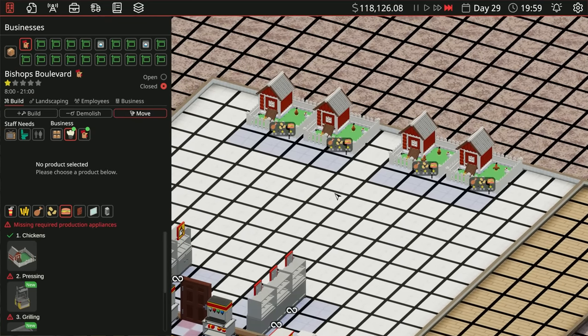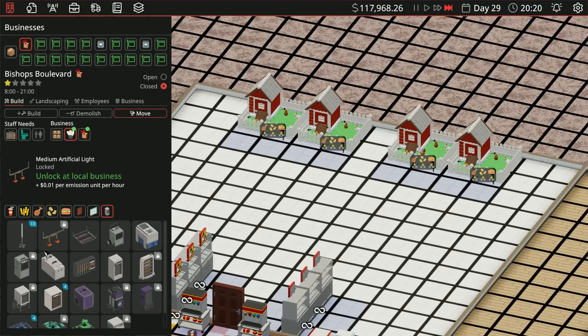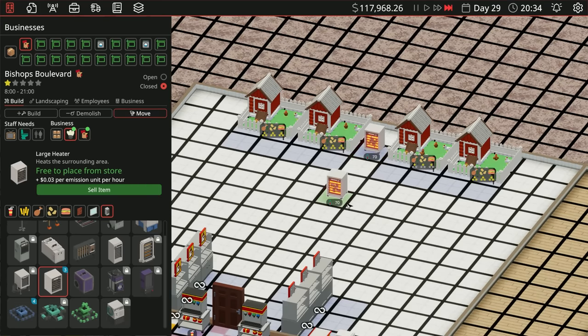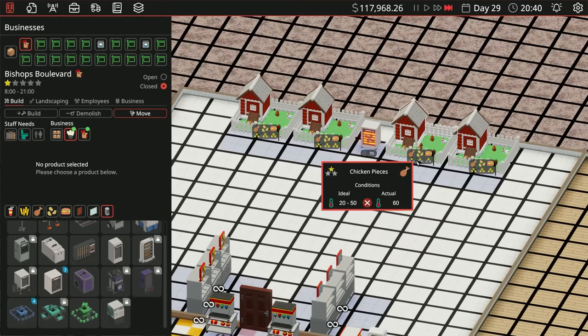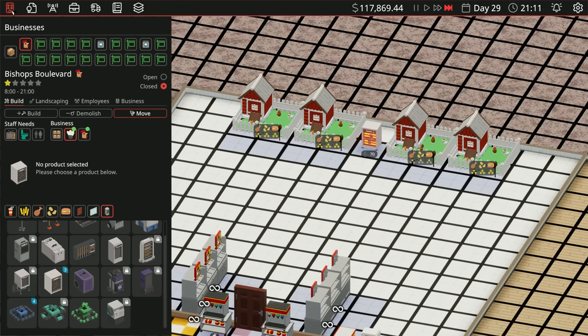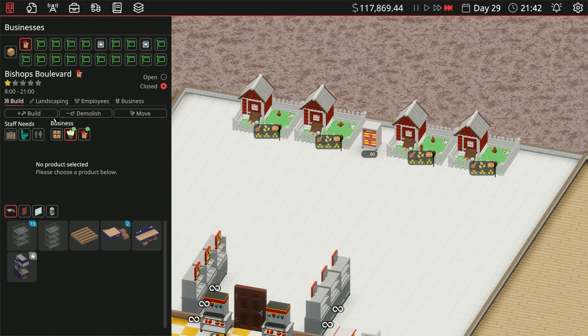In order to get three stars on these we're going to need heat. Let's get our AOE emitters and grab a large heater. That covered all of them except one — it's a little hot. Turn it down just a little bit — there we go, all three stars. That looks good.